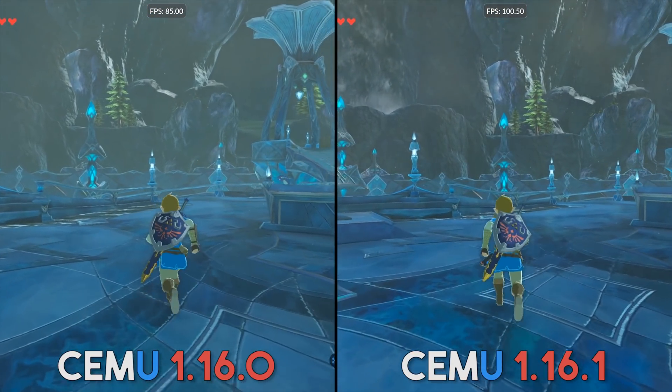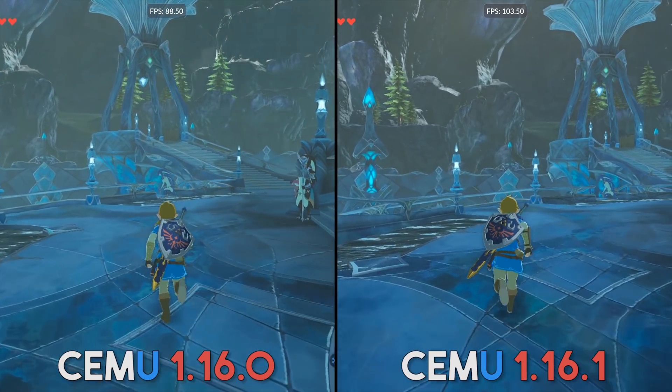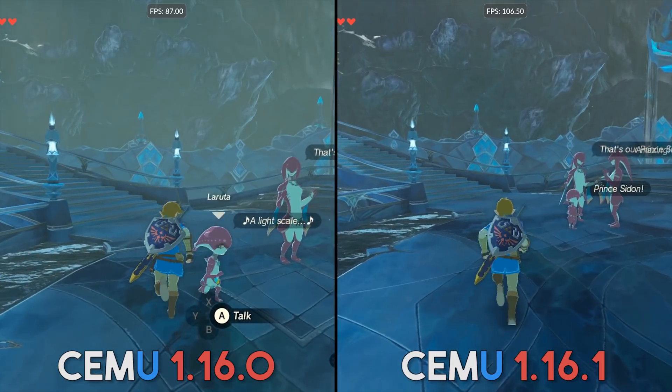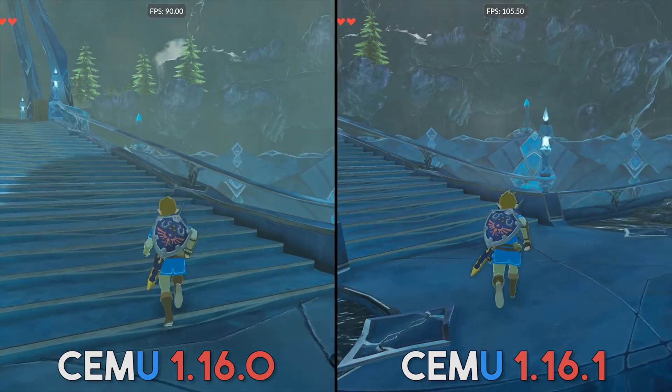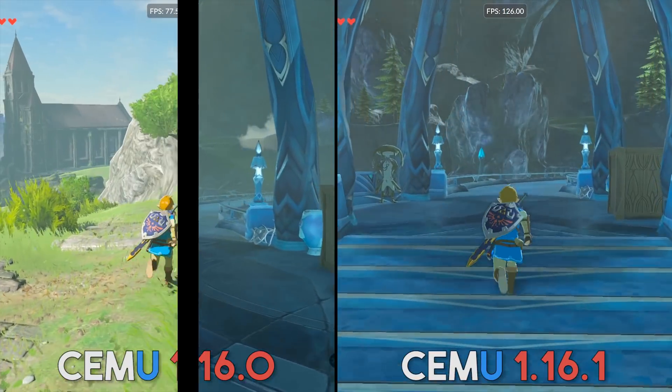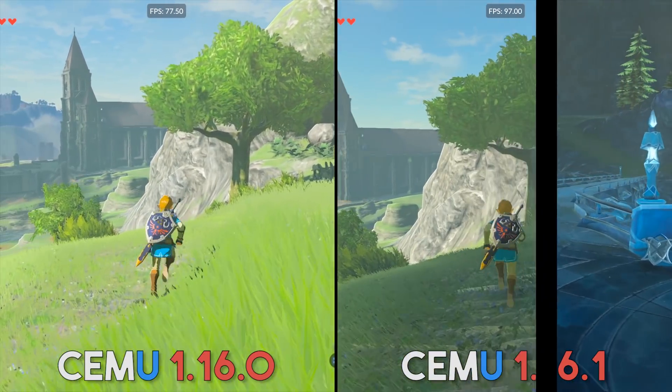Aside from the huge performance gains in this new release, they have also introduced fixes for graphical bugs, errors, and issues with the creation of Vulkan's pipeline cache, meaning that not only are we getting a less buggy Vulkan version, but also a far, far faster one.